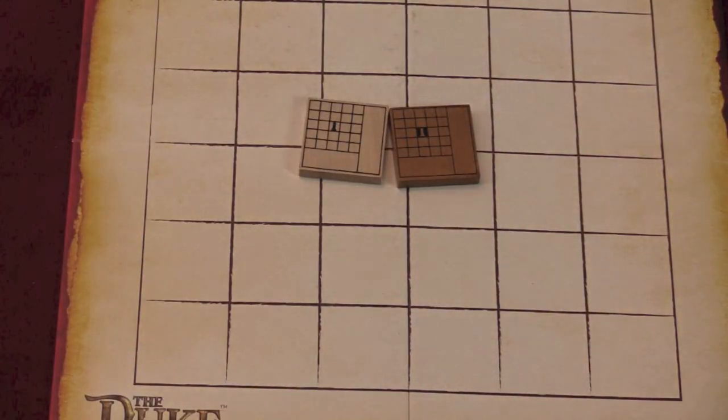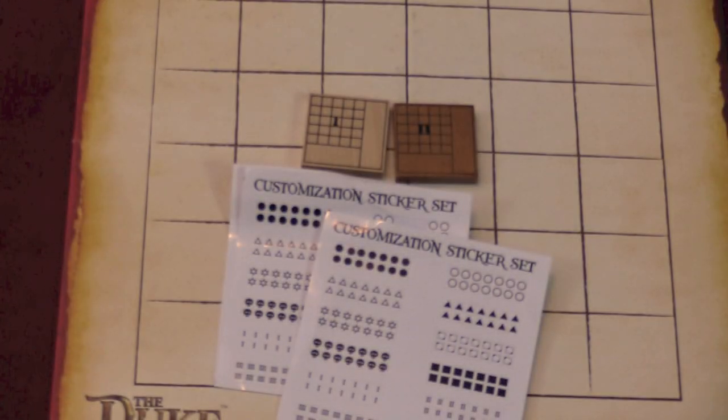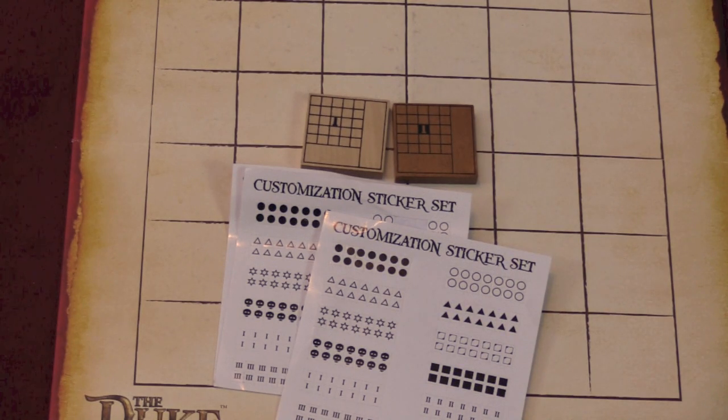The final expansion is the customization pack — like the original game, you get blank pieces and stickers where you can make them anything you want. Lots of people online will have good ideas if you can't think of your own. If you make a super powerful piece, remember you're giving it to both sides.